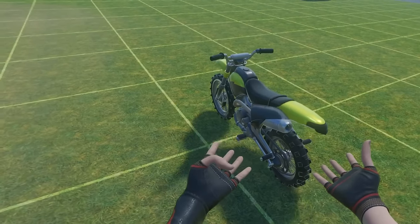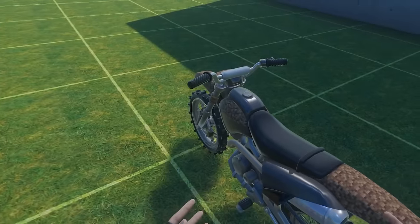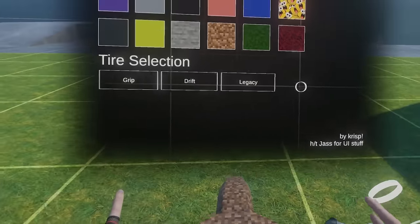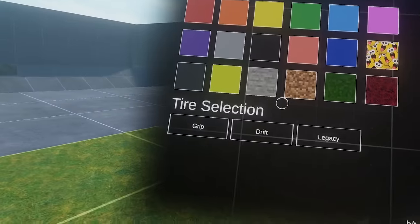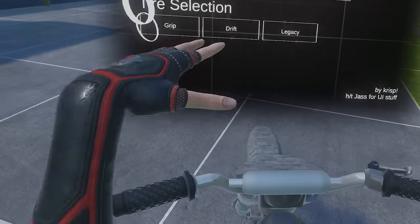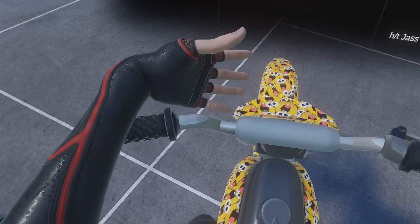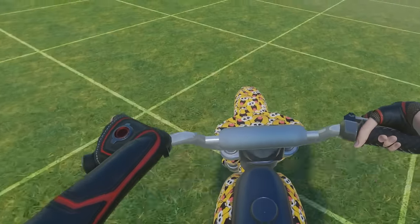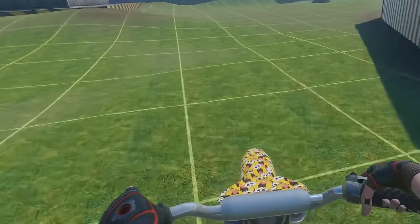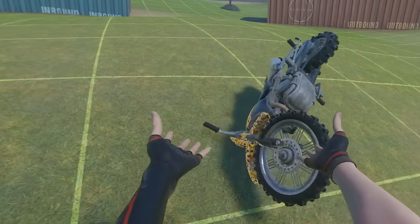The next vehicle is the Dirt Bike. This is just a pretty sick bike and you can customize it as well. If you get on top of the bike and sit down, you can open a customize menu. You can even change the texture — for example, making it look like Minecraft stone or dirt blocks, and even smiley faces. You can also hit wheelies with this thing, which is really funny. This vehicle is a lot of fun to use and it's definitely one of my favorite vehicles.